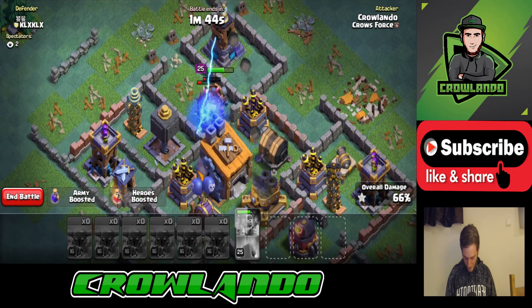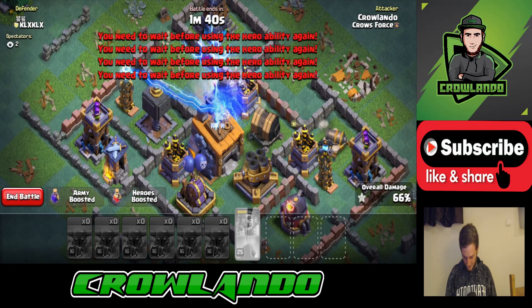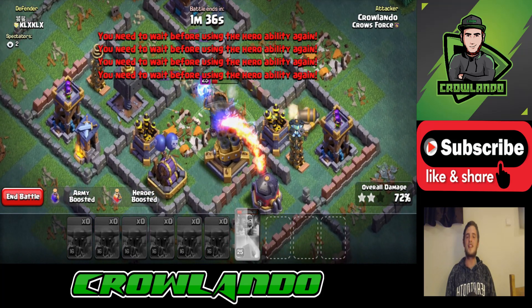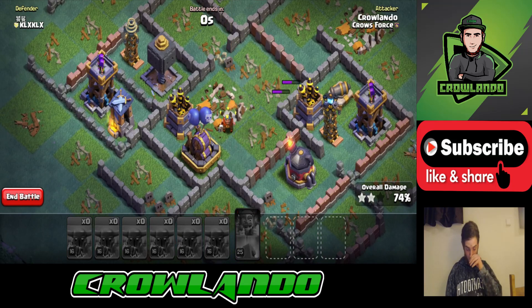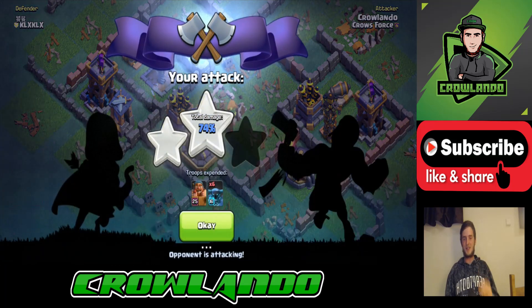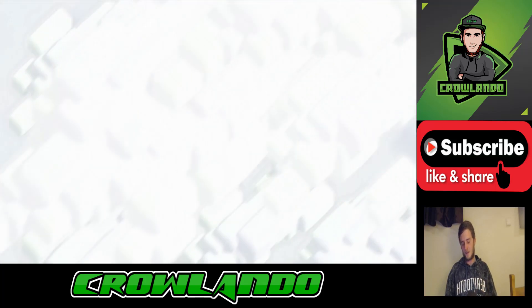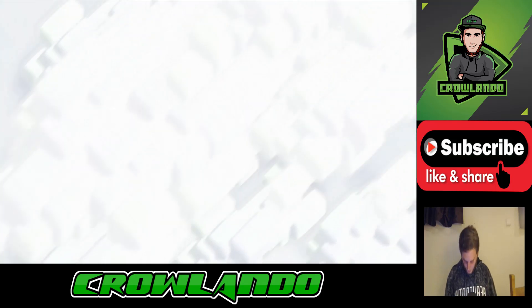Come on — get the Builder's Hall! Yes, that's down — 70, 72 percent, two stars! We've got the Builder's Hall. 74 percent and two stars. So we started with a good three star, then a one star at 84 percent, then a two star at 74 percent. We've won the last two games — are we going to win this one?